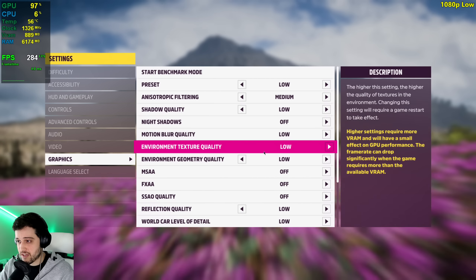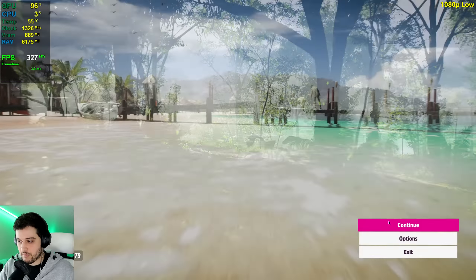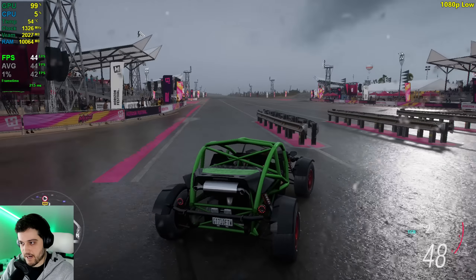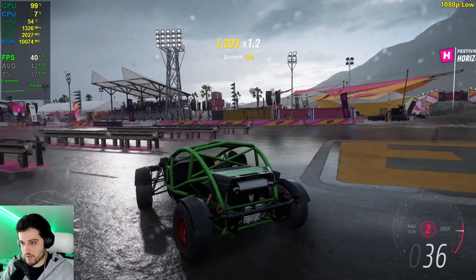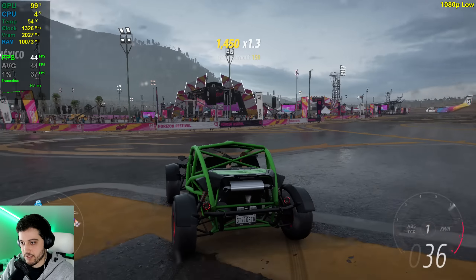Let's go over the settings first. I'm playing at 1080p resolution. We're also gonna test at 900p and 720p, and we're using the low settings preset. I'm not testing very low because it looks really bad. Low settings actually looks pretty decent, and if it performs well, we're gonna bump it up to medium.